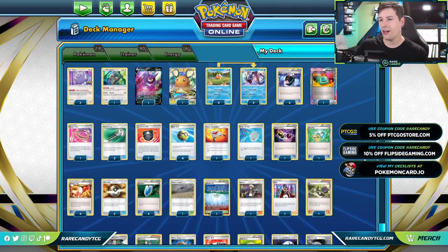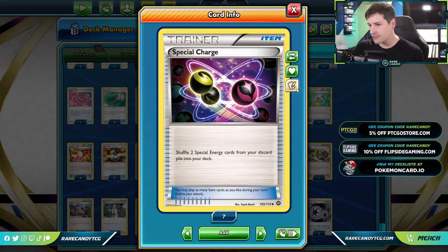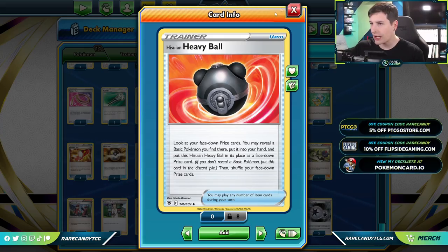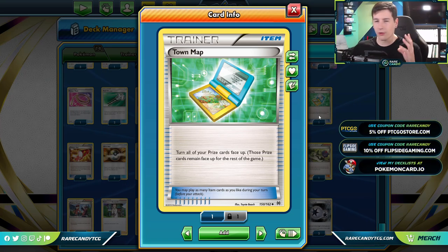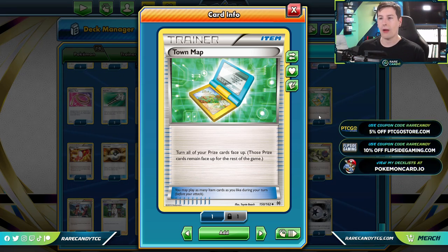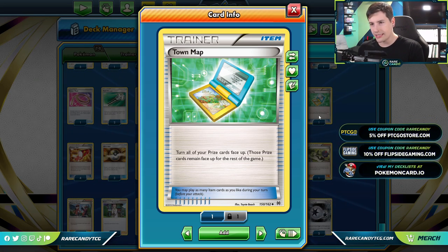We have a ton of Trainer cards. Special Charge is a great card in expanded — allows us to get back special energies. We have the Hisuian Heavy Ball to fish some of those prized Magikarps potentially out of our prizes. We also have a copy of Town Map, which seems like it overlaps a little bit with Hisuian Heavy Ball. But we turn all of our prize cards face up — we do have to be careful because if we use this, we actually can't play Hisuian Heavy Ball afterwards. The reason we have Town Map in addition to Heavy Ball is because Heavy Ball won't allow us to get Gyarados if we prize any. With Town Map, we can see where Gyarados is in our prizes and then fish it out — no pun intended.